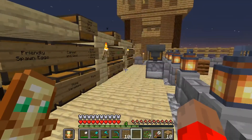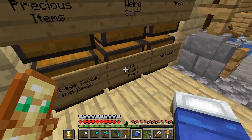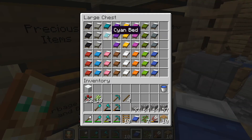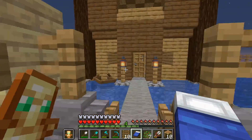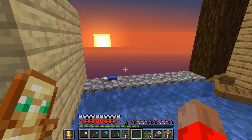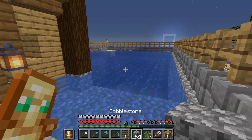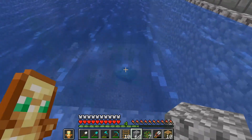What we're going to do today is start working on our nether portal. We've got one cyan bed left - I just haven't changed the name yet, so we'll get rid of that. I can't throw it quite over the edge, so what we're going to do is live dangerously.